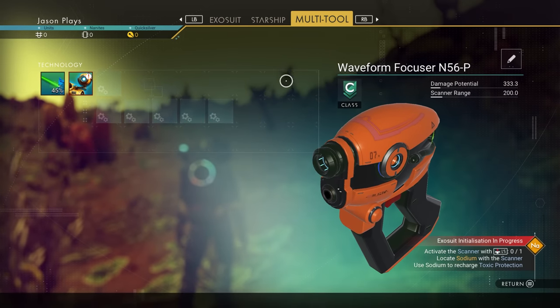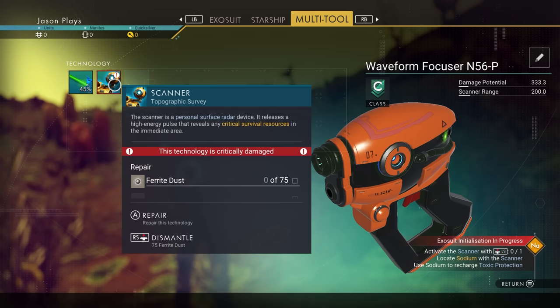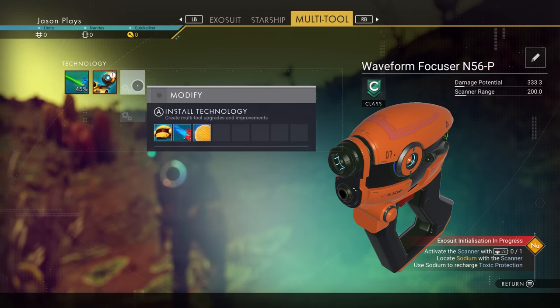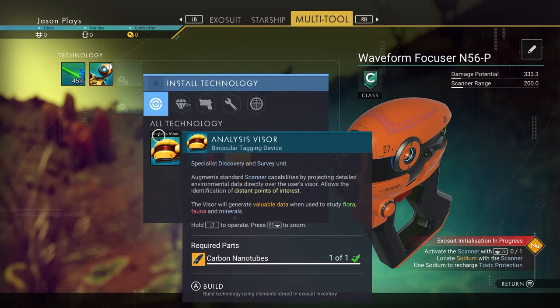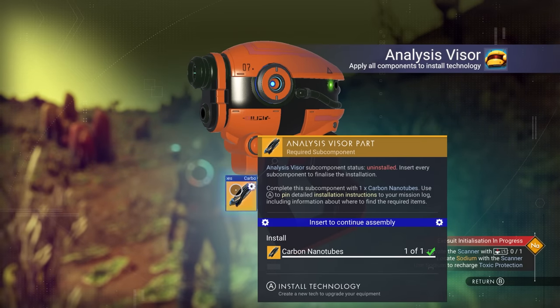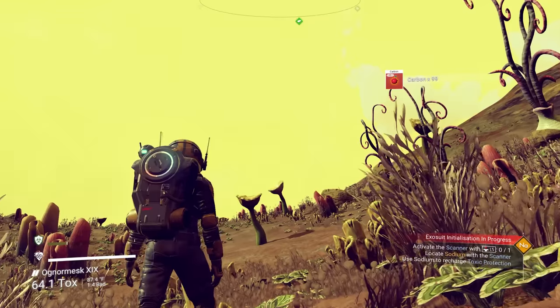Now we can go over to our multi-tool because we can add upgrades to it. We have a broken scanner. We're going to need to collect ferrite dust — basically rocks — in order to fix that. But we can also make a visor so we can scan different items in the world. You want to get that as early as possible. We use our nanotube to fix it and install it, so now we have a visor.